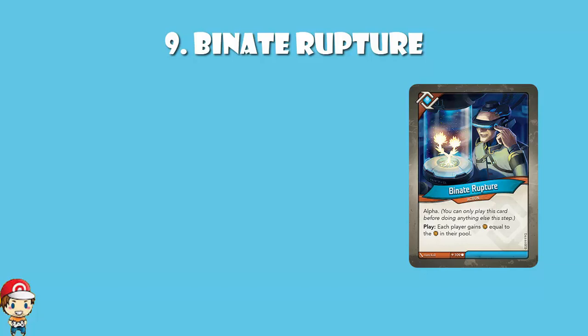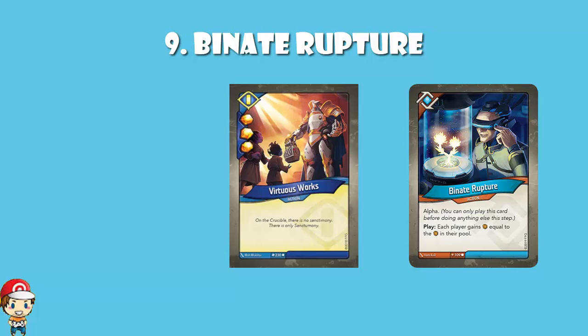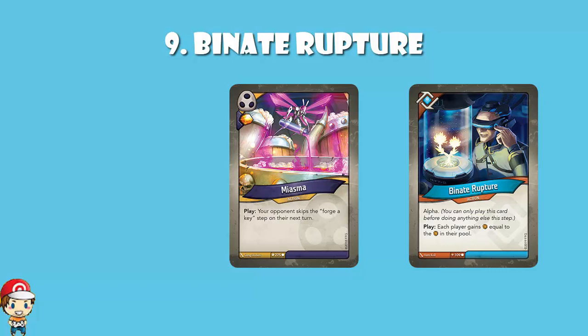But sometimes you're going to play it down and go from, say, 8 amber to 16. The other thing holding this back is that you play it after forging a key if you're able, which means if you start the turn with 9 amber, you pay 6 to forge a key, you're left with 3, and Binate Rupture puts you back up to 6. Having said that, Virtuous Works gave you 3 amber and that's a pretty good card. The best combo here really is with Miasma — your opponent makes you skip your forge a key step, so you might have 7 or 8 amber, then you play Binate Rupture. That would be fun.